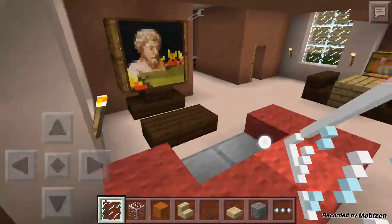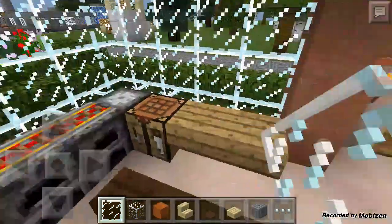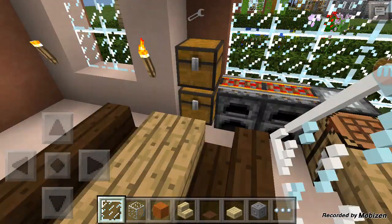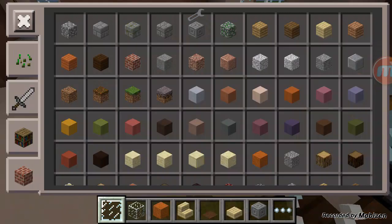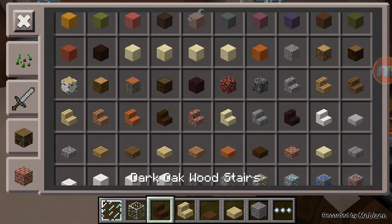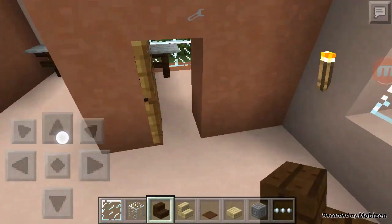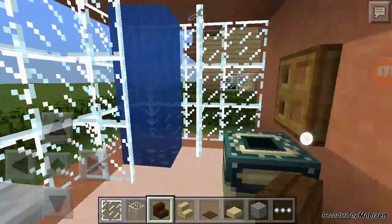This is obviously the living room area. And the kitchen basically just has all the stuff that you need. I really don't try to focus too much on making it look like a replica kitchen, but in survival mode it has all the practical items you need. And back here we have a bathroom, which is also encased in glass.